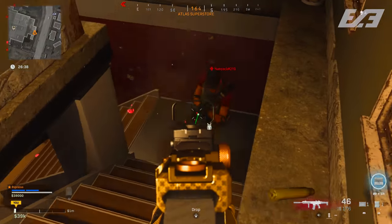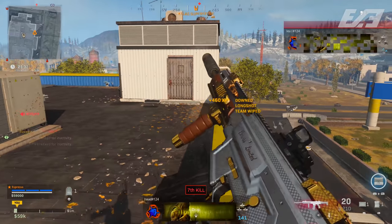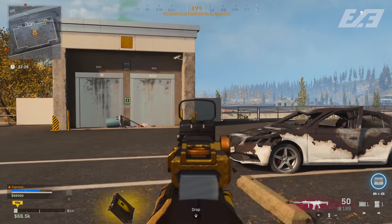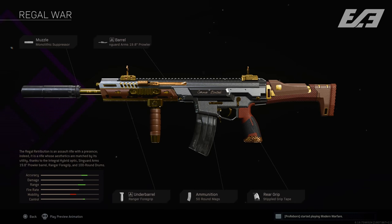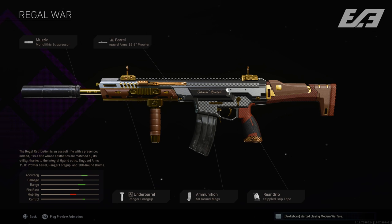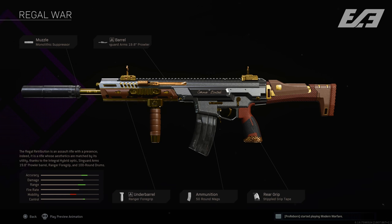The Kilo is a weapon that's really good in the right hands but breaks into the off-meta territory. For this I normally run the Monolithic Suppressor, the Singuard Arms 19.8-inch Prowler barrel, the Ranger Foregrip or the Commando—the Commando offers less mobility penalty but I prefer the Ranger Foregrip for extra recoil control on the Kilo—then the 50-round magazine for more mobility over the base 30-round mag, and Stippled Grip Tape. A fantastic build I've played with quite a bit, though it's not really on-meta.